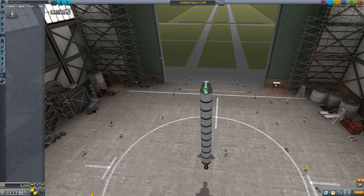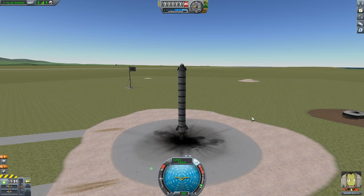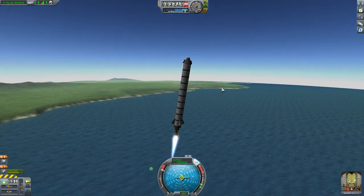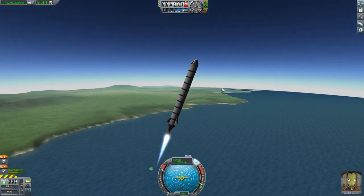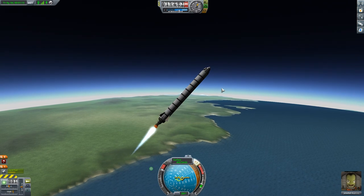We'll put on a parachute, and also notice we do not have decouplers — so this entire ship is going to come back just the way we sent it up. It's actually a single-stage-to-orbit craft. The ascent is very easy: I go full throttle and start an early gravity turn at about 3,000 meters, leaning over, then very committed at 5,000 meters, and by 10,000 meters I'm fully committed to a 45-degree trajectory.